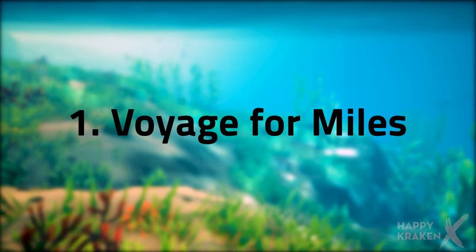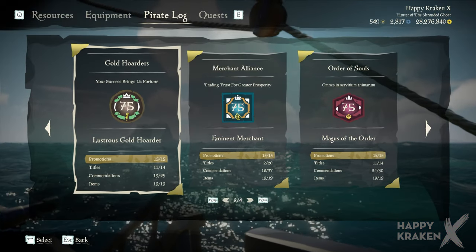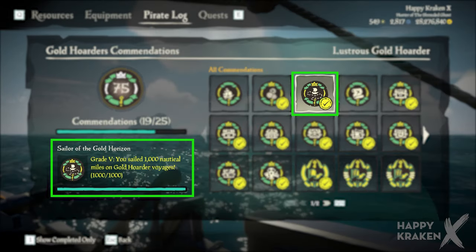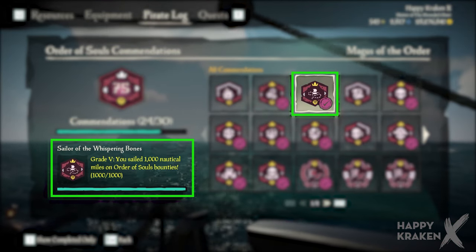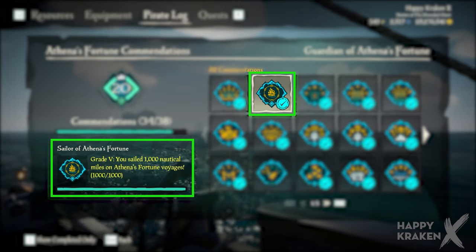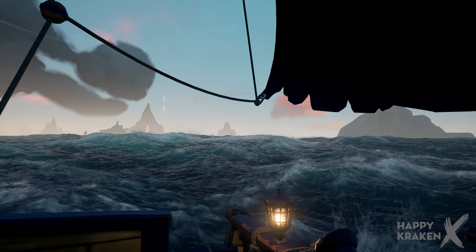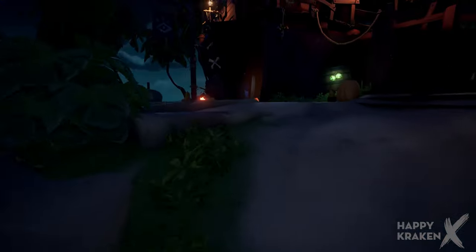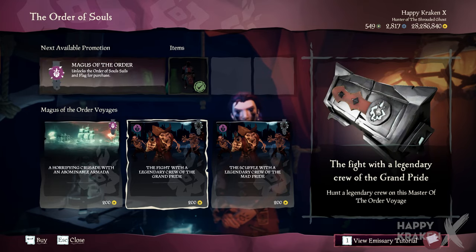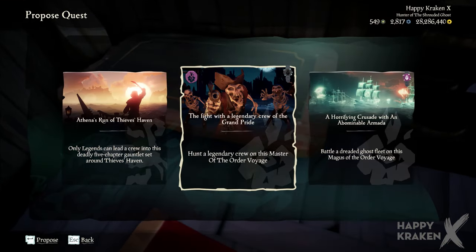Number 1: Always put down a voyage for miles. If you look in your commendations for the Gold Hoarders, Order of Souls, Merchants and Athena's Fortune, you will see that they all have a similar commendation which requires you to sail 1,000 nautical miles on voyages for each faction. So all in all you're going to have to sail 4,000 nautical miles, and to be honest it's a bit of a grind. So what I suggest is that at the start of your session whilst you're looting the outpost, go buy some random voyages and whack one straight down on the table.